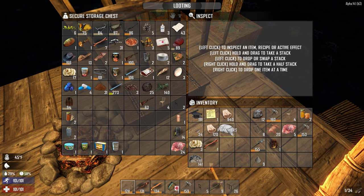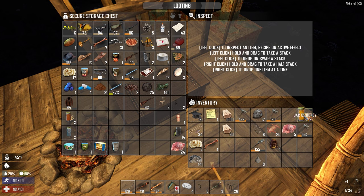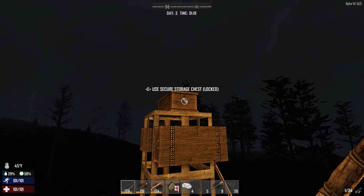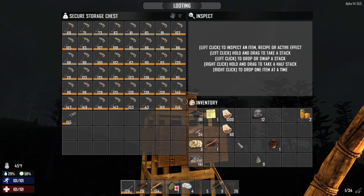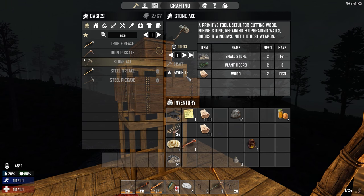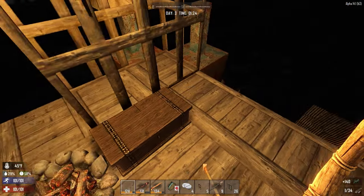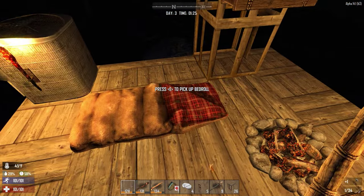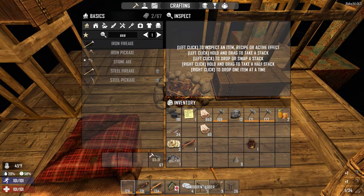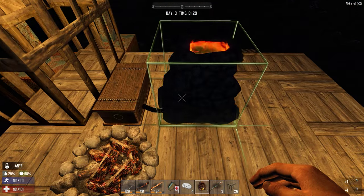Let's put this stuff away — food should have gone away a while ago actually, it makes you smell. ABC: always be crafting — stone axes. What are we missing? Plant fibers — put those away. Now I need to decide where to put the forge. I want to put it right here but that might mess things up when I pick that up. I guess it doesn't matter.